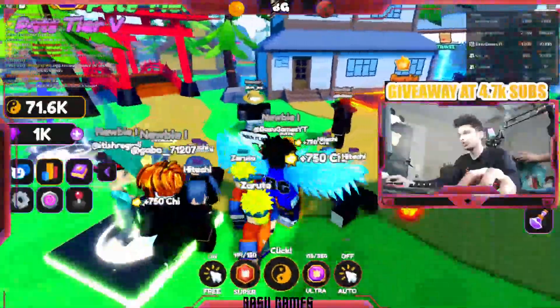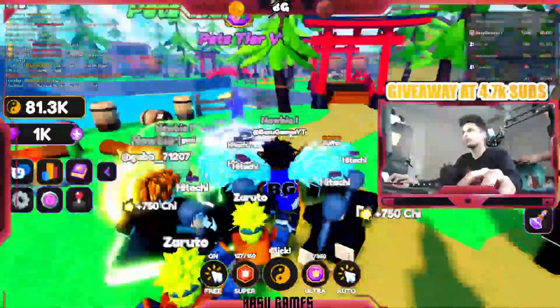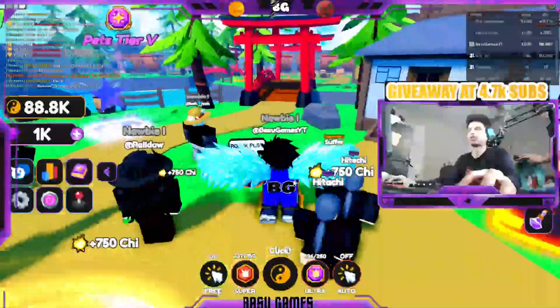Right now I'm just opening eggs. Make sure you guys join the group — when you join the group you can get a free auto clicker and you can also auto open for free. The first thing you can do is just start punching.